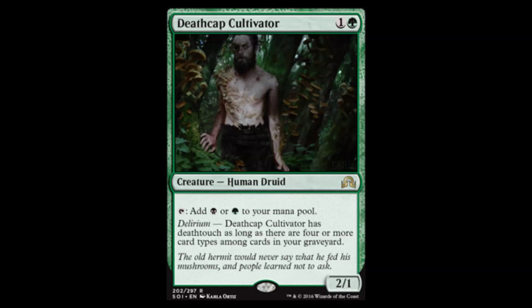What's up my friends, my name is Erics and I got another review for you today. Today's card of the day: Death Cap Cultivator. One in a green gets you a 2/1 Human Druid. Tap to add black or green to your mana pool. Delirium: he has Death Touch.